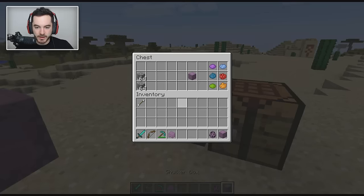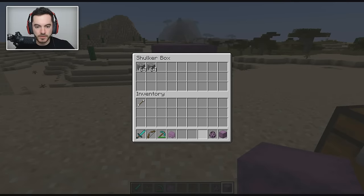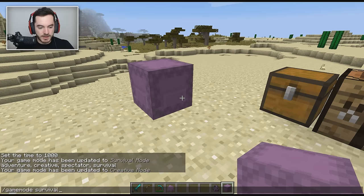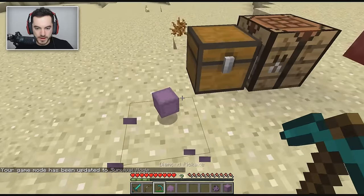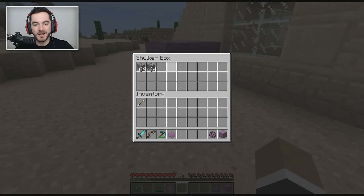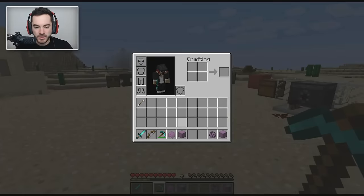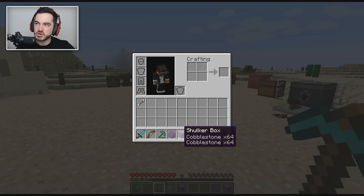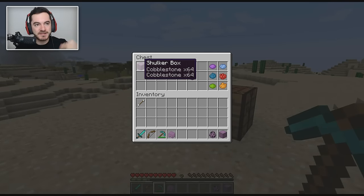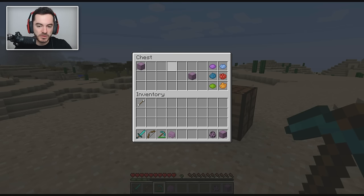Let me place one down and put in a couple stacks of cobblestone. It has a really fancy open and close animation that looks like a shulker. If I switch to survival and break it, the items don't just pop out — the cobblestone stays inside the box. You can carry items around in your inventory inside the shulker box. You can't put shulker boxes inside other shulker boxes, but you can store them inside normal chests. If you max out the items in a shulker box and fill a chest with them, you can get something like 90,000-plus items inside a chest.